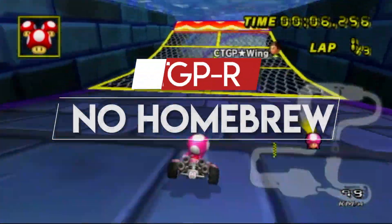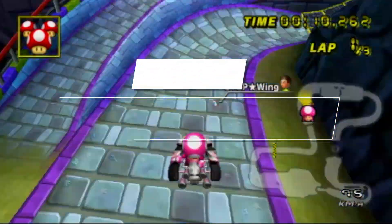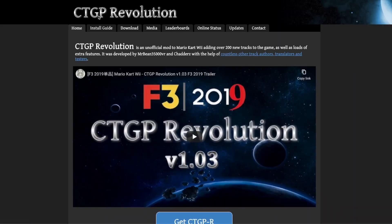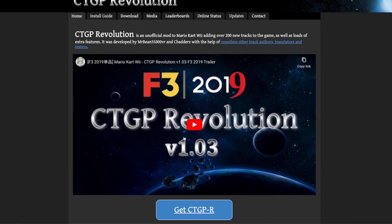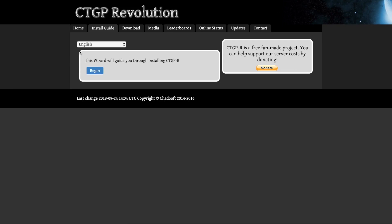Now, how do you download this stuff? Well, first, let's start with the no-homebrew method for people who don't have homebrew. If you want the homebrew method, then just go down to the description — there'll be some timestamps there as well. There will be a link to visit the CTGP Revolution website if you wish to go there, download the files, and go through the wizard, but I'll keep it simple.